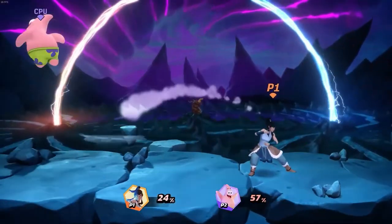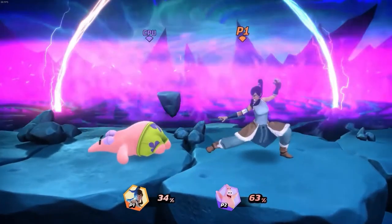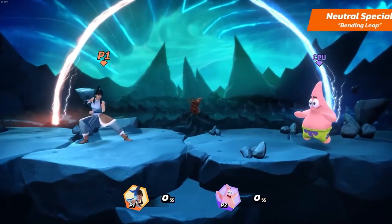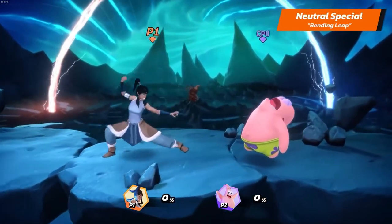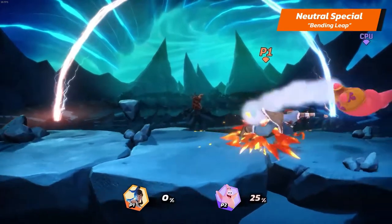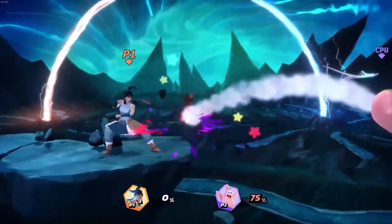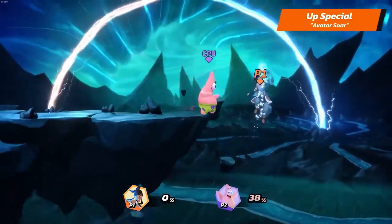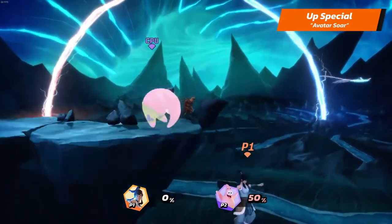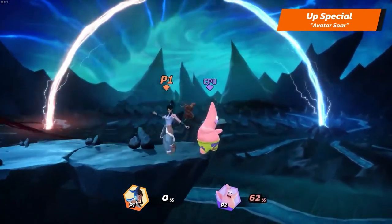We'll now experience the sheer power of the Avatar with Korra's special attacks. Korra's neutral special is Bending Leap — this is Korra's finisher move. She leaps and then throws a sweeping punch. Charge it up for increased power and leaping distance. Her up special is Avatar Soar — she strikes with her fist while moving upwards. Charge it up for increased power and flight distance.